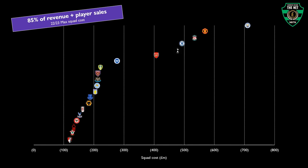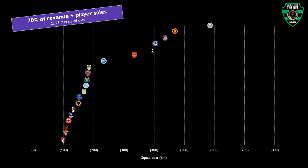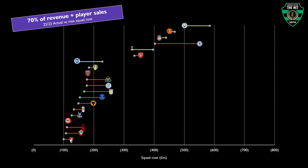However, what about teams competing in Europe, where the threshold tightens to a mere 70%? Man City and Spurs are the only teams in the top six with significant headroom of 70 to 80 million. Achieving 70% seems daunting for most clubs, except for Brighton, who reaped the rewards of substantial player sales.